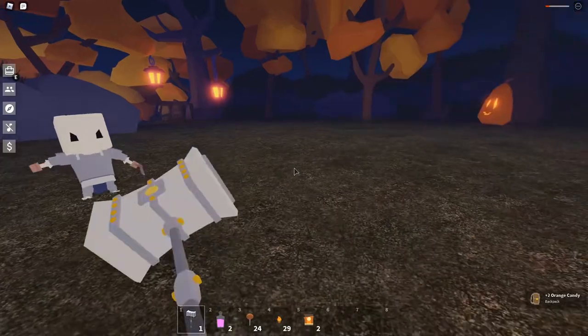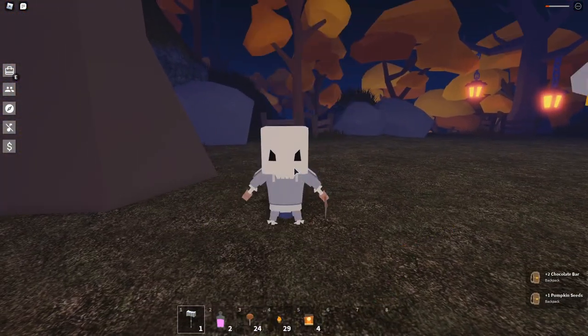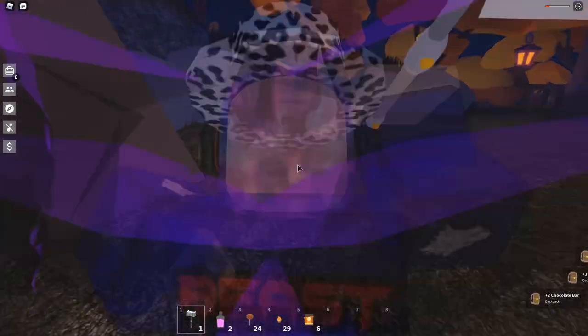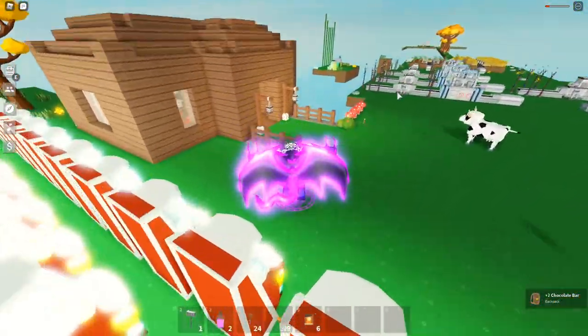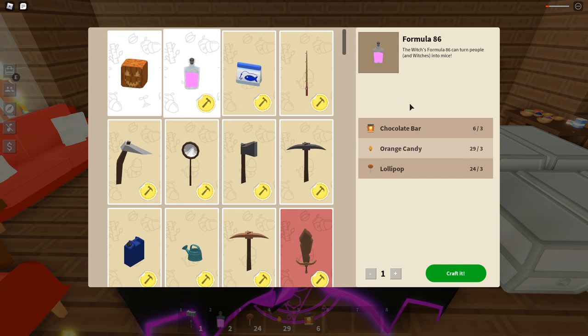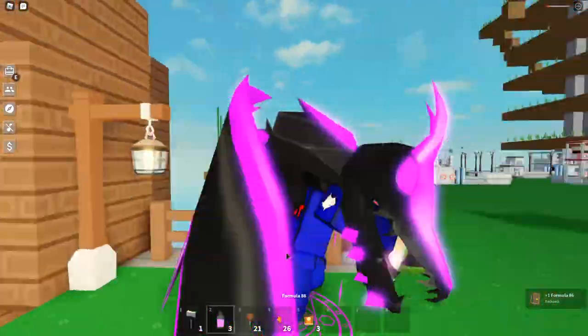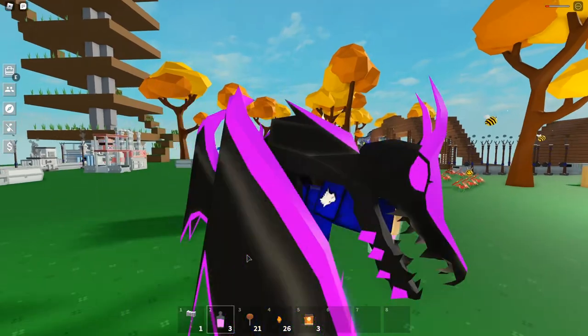Got two orange candy — need to be careful because I don't want to die here. We also got some pumpkin seeds, very nice. Now we go back to the workbench right here, and you can see how we can craft the brand new Formula 86. Let's craft it and we are ready to go!